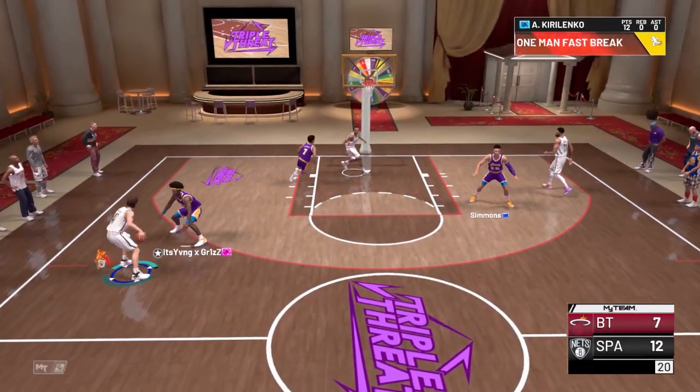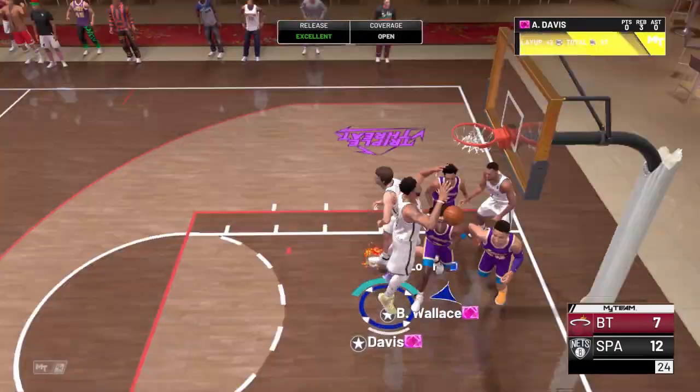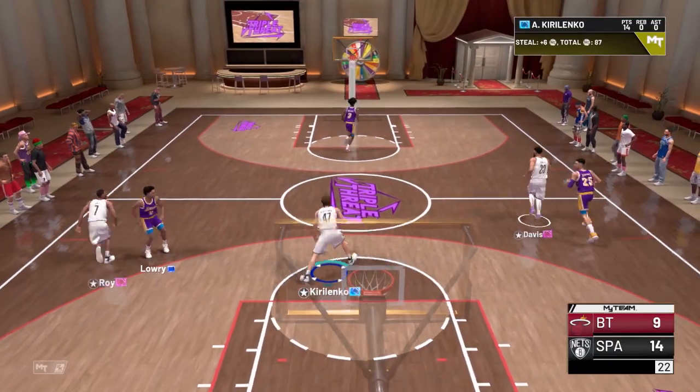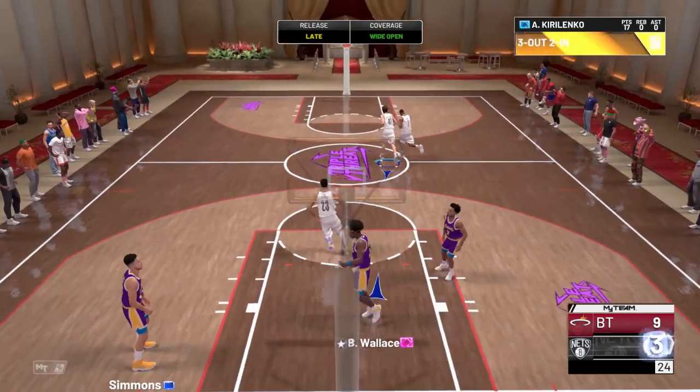I'm saving my MT for those incoming 20th Anniversary Cover Series 2 and 3 cards that we have yet to get — cards like Kobe, KD, LeBron, Larry Bird, Paul George. And believe it or not, these are actually sets that kick around the idea of locking in to get the Galaxy Opal rewards. We'll see — doing my best to stay away from locking in sets this season.